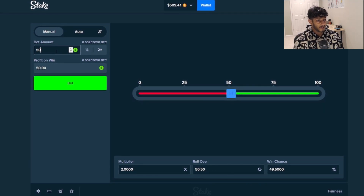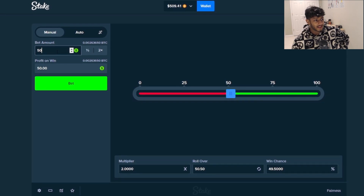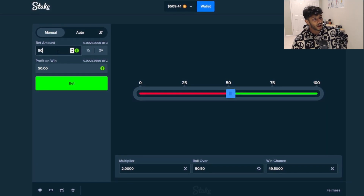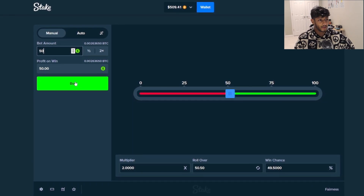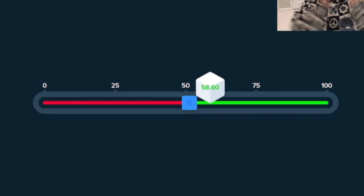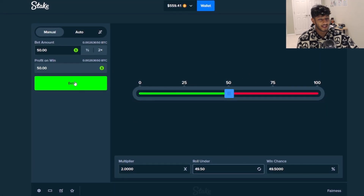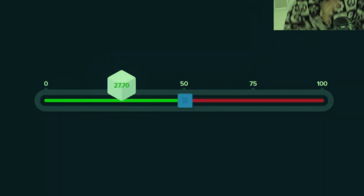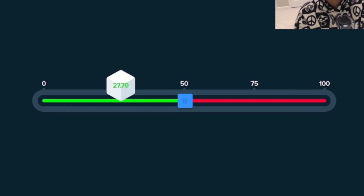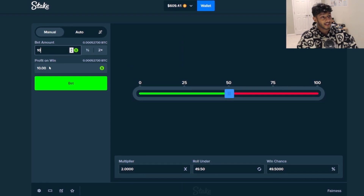We're going to start off with a 50-50 bet — I never really do these on DICE, I'm not the biggest fan. I'm more of a risky kind of bettor, like 1% or 10%. So let's give this a shot — $50. Let's see if we can just double this up real quick. There we go, we're starting off the video with a W. I'm going to flip this to roll under and give it another shot. We're either going to break even or be up $100. Yes, the flip actually worked — we're up $100 already, literally in a couple of seconds. That's what we like to see.